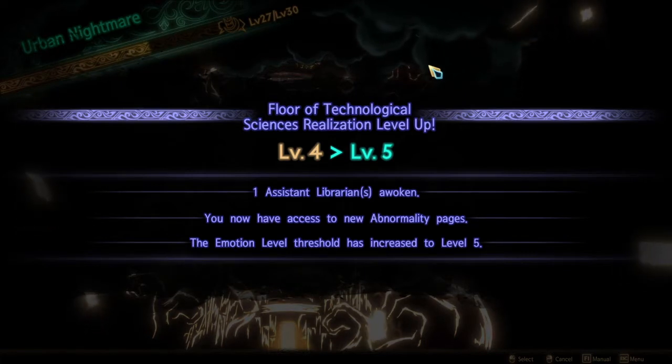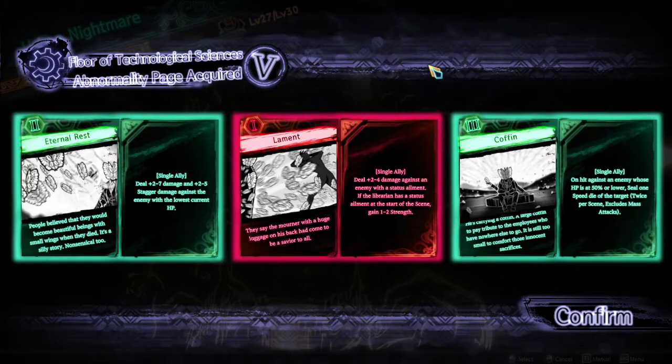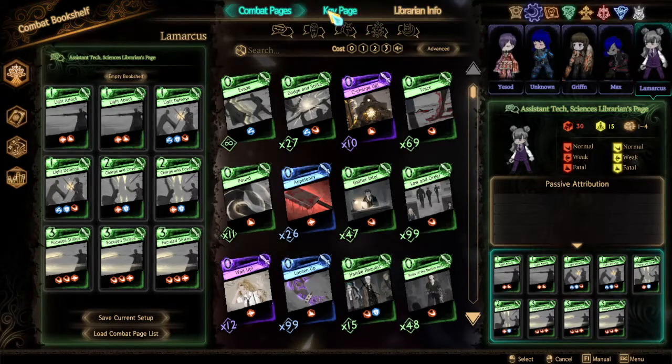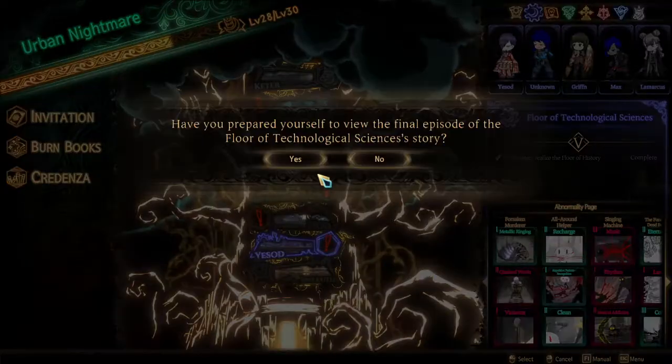There is no scene here as we just remembered. But we got this to level 5. Eternal Rest: deal plus 2 to 7 damage and plus 2 to 5 stagger resist against the enemy with lowest current HP. Lament: deal plus 2 to 4 damage against an enemy with a status ailment, and this librarian gains 1 to 2 strength at the start of the scene. Coffin: on hit against an enemy at 50 HP or lower, 30% chance — cut one speed die off a target twice per scene, excludes master tanks. Really good but it's a 3 cost so it's very late. Lamarcus — we'll give Lamarcus Kim's page. Let's just jump right into the final episode of Law of Technological Sciences.